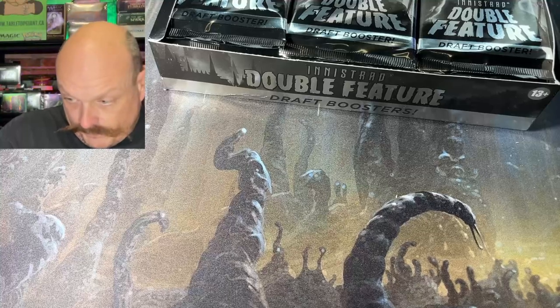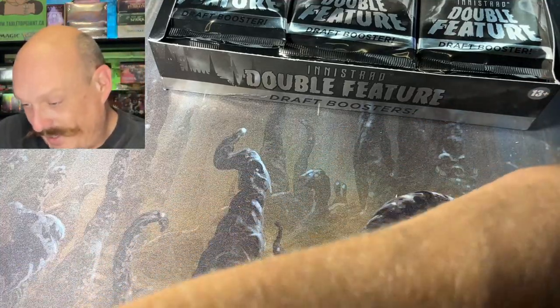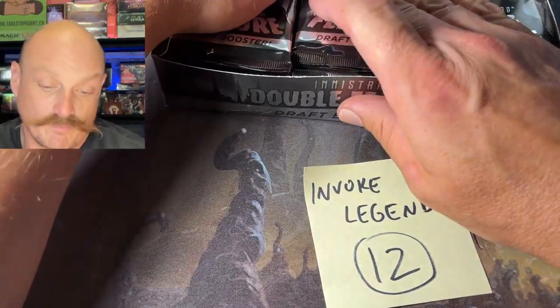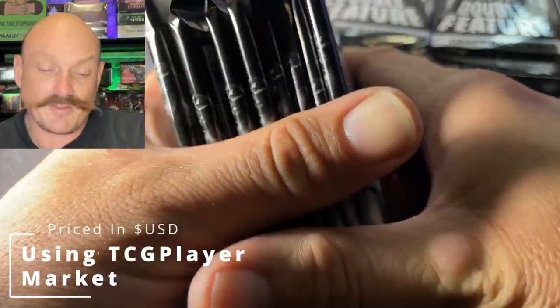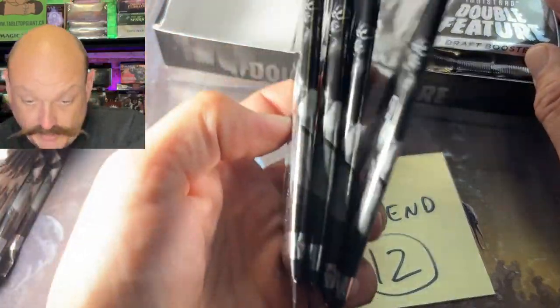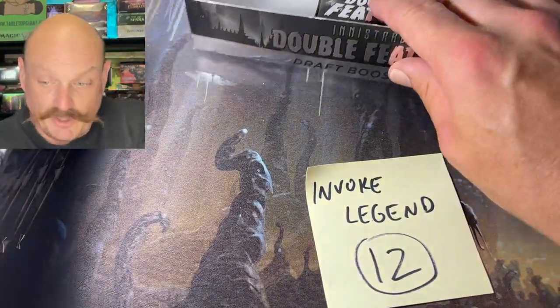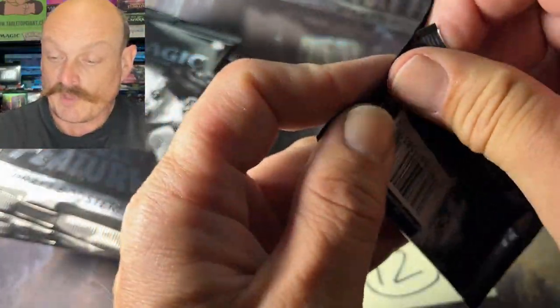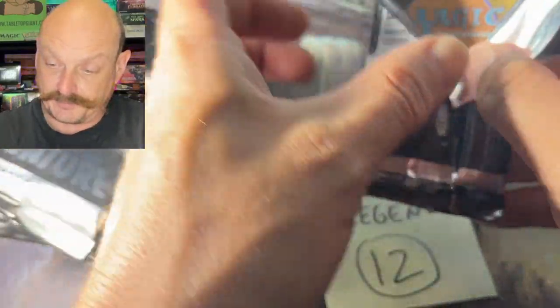Invoke Legend is up first with half the box — 12 packs. There are some decent cards in this product but it's gonna be hard to hit them. Yeah, the silver screen foils, right? But even the Meat Hook Massacre is in here, Chandra, Cultivator Colossus — there's some good mythics. The land cycle's not bad. Let's do it. Pack seven did not do well.